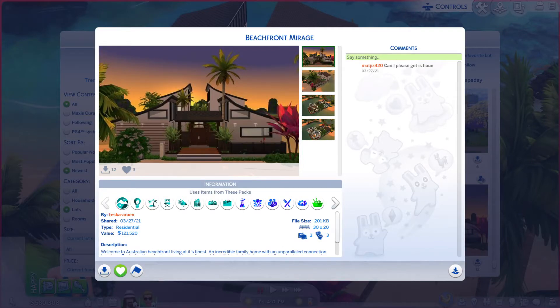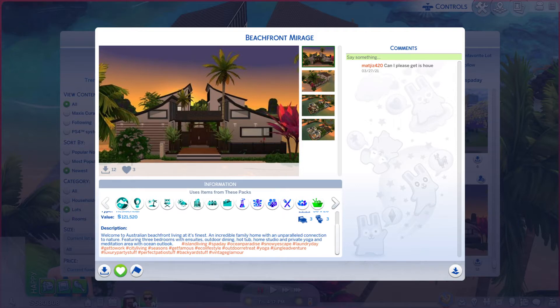Greetings, I am Harry Larry from Gary and this is episode 418 of The Sims 4 Gallery Lots. This particular lot is called Beachfront Mirage. It's on a 30 by 20. I'll give you a second or two to pause if you want to grab the creator's name. And now we're off to the description.